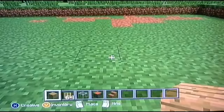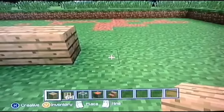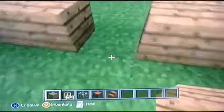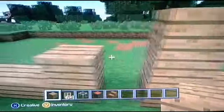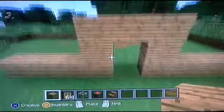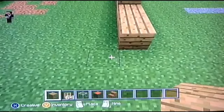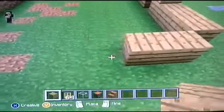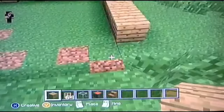Place four blocks like this, then leave one block gap and come four blocks the other way. Over here, you'll want to put a door later. Cover this part to make an arch around the door. Then put six planks like this — one, two, three, four, five, six — and take that out like that.